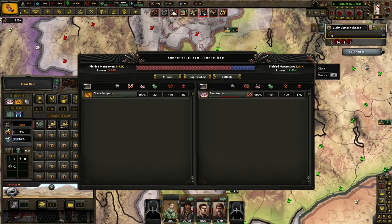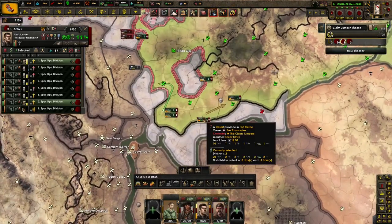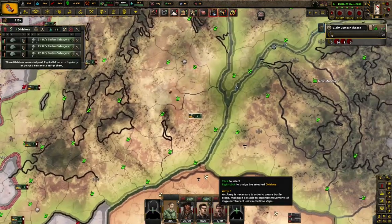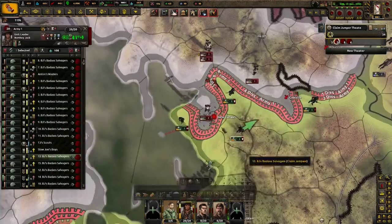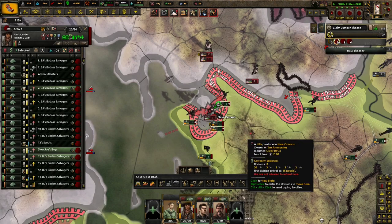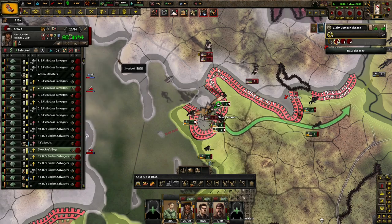Are they getting close to halfway to capitulate? They only have 10 divisions left — that's very ideal for us. Very good. They're moving two divisions because we actually have enough manpower now. New Canaan is a capital. We can definitely pierce each other, and we're actually equal in terms of general skill.